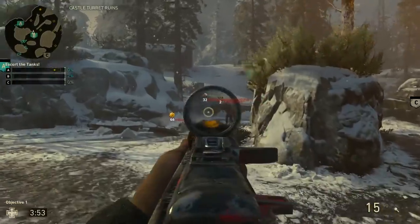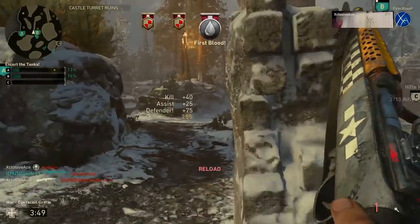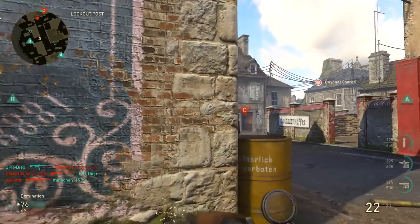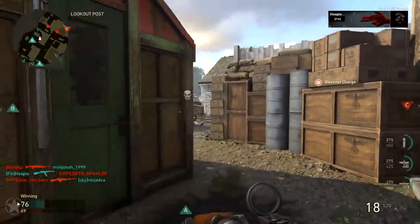This is the slowest time to kill in the rifle category by a noticeable amount, so it definitely doesn't excel there. When we get into headshots, the M1A1 has a pretty standard 1.1 headshot multiplier, which means headshots without High Caliber are pretty much useless — they're never going to reduce the number of shots it takes to kill in core game modes.